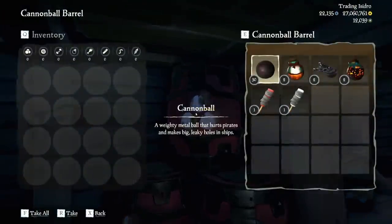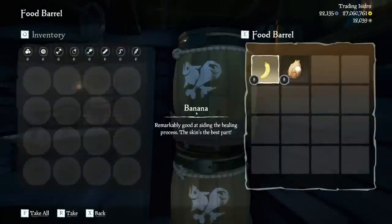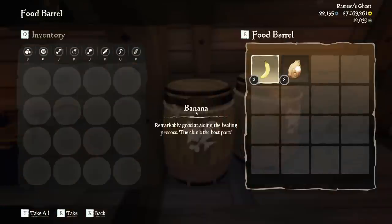Brigantine: 90 cannonballs instead of 45, 35 planks instead of 15, and 16 additional coconuts to the banana supply. Galleon: 90 cannonballs instead of 45, 40 planks instead of 15, and similar to both ships, 16 additional coconuts with 8 in each food barrel.